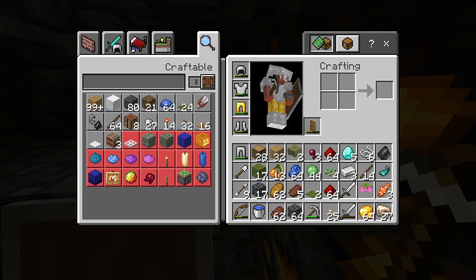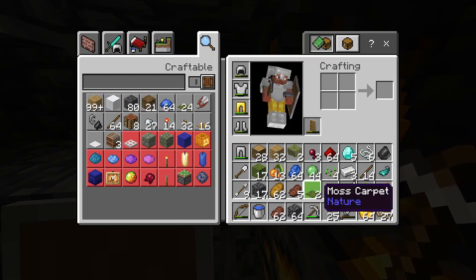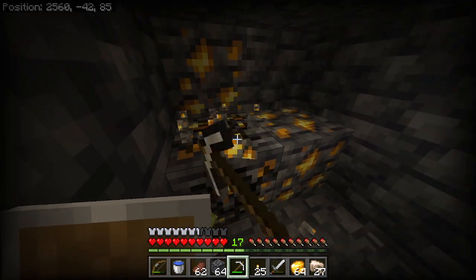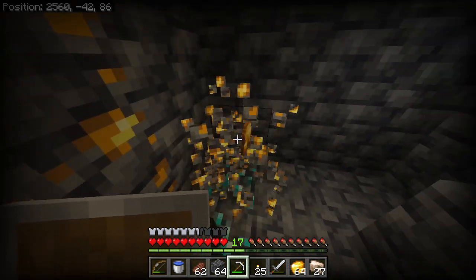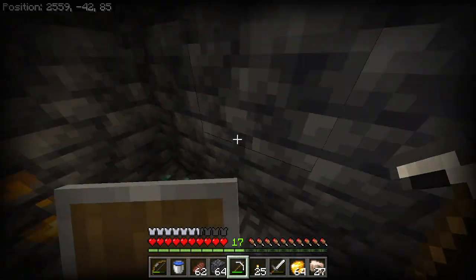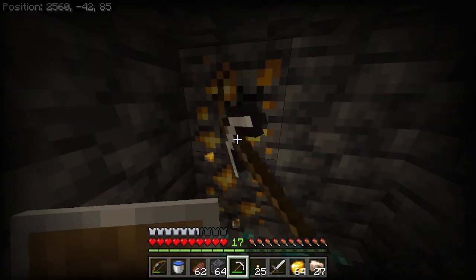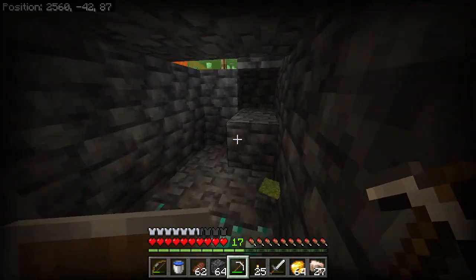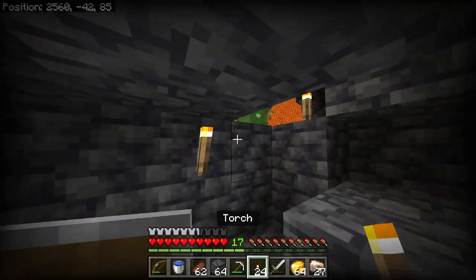My inventory is full. What can I drop? I guess I could drop moss carpet — I guess I don't really need that. Oh, there's another slime spawning. More diamonds, let's go! This is a perfect way to end the trip. Yeah, but I'm not going to mine straight down. The lava is there trying to get me to do that for sure.